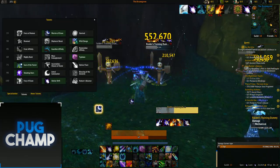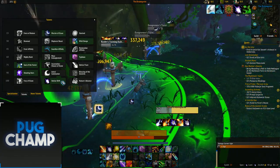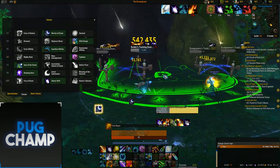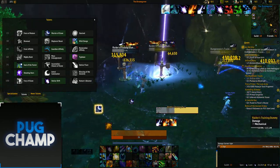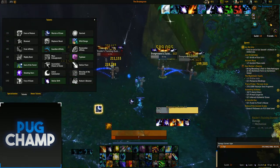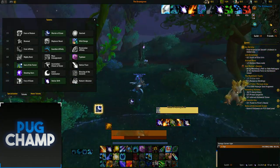The last talent you always want for AOE is Stellar Drift, which increases Starfall's damage and radius. Once Starfall is down you can literally just cast and move inside it, which is why Balance Druid is so strong for AOE — on fights like Antoran High Command if you get a shot grenade you can move out gradually while still dealing damage.